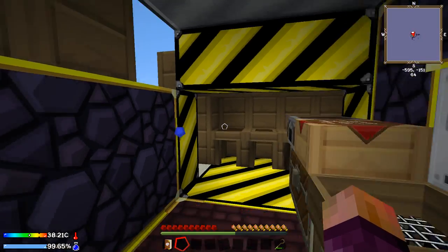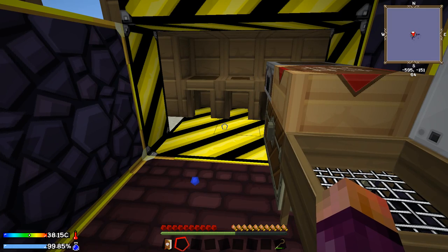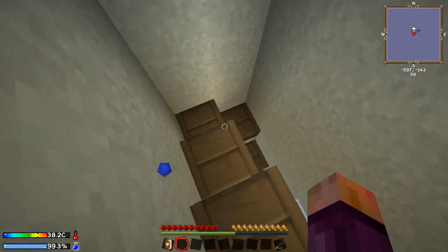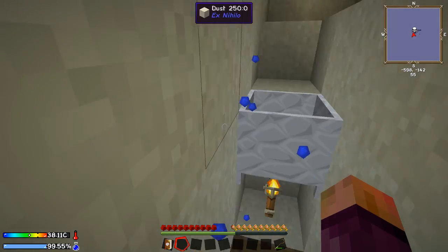Hello everybody and welcome back to Gaming on Cafe. My name is Isaac and we're back. So last time we turned cobblestone into lava using our crucible that we have down here in our little slab staircase room - that's what I'm calling it, official name: slab staircase room.